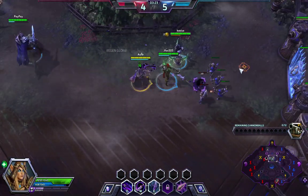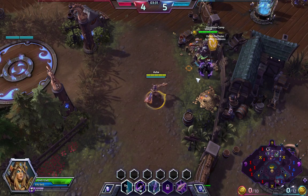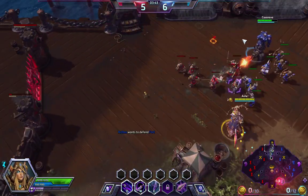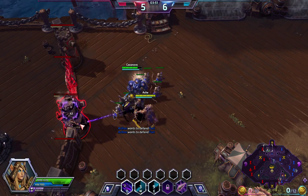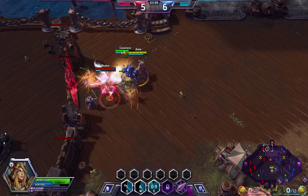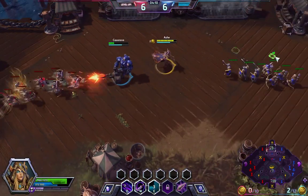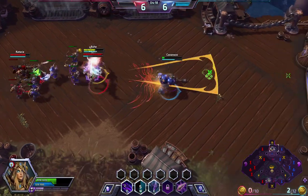Who's got the coin for me? Let's see what should we do. I think pushing top is a good idea. Okay, enemy reinforcements have shown up, we're going to back out. Come on Tychus, don't be a hero. Come on Sylvanas, don't be a hero.